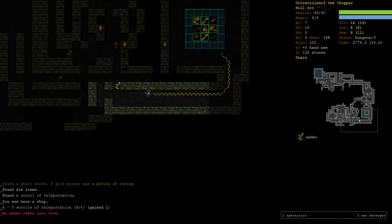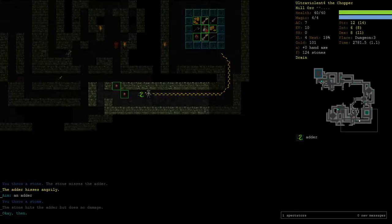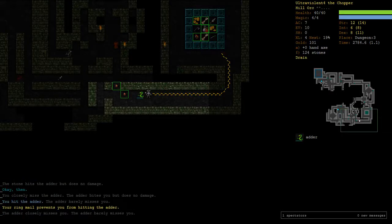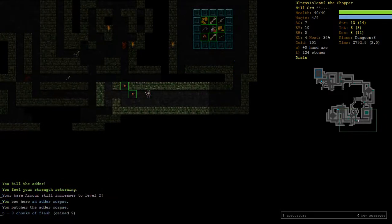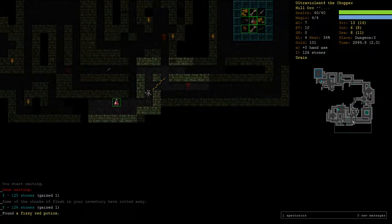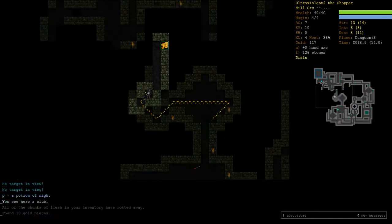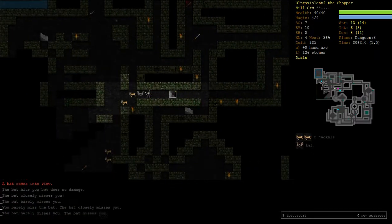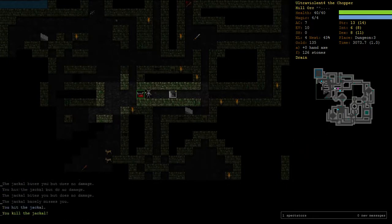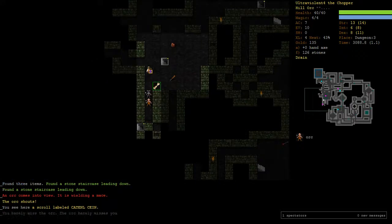We have no way to dig through that so those items are off limits. Another adder — we don't have curing. If we start getting poisoned we'll use Agility. Take this slowly. That one was easy. Adders are the most dangerous enemy in the game, really, because they're evasive and they just poison you and you die. When you meet them you often don't have curing. There's an orc, but he doesn't seem to have a priest with him.